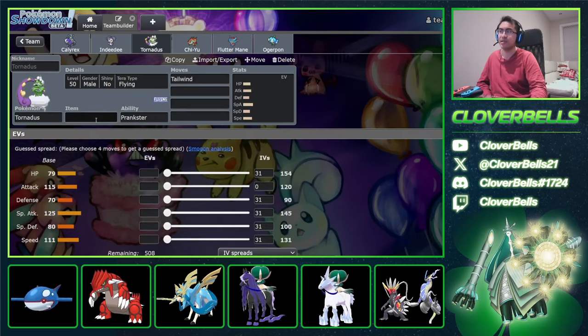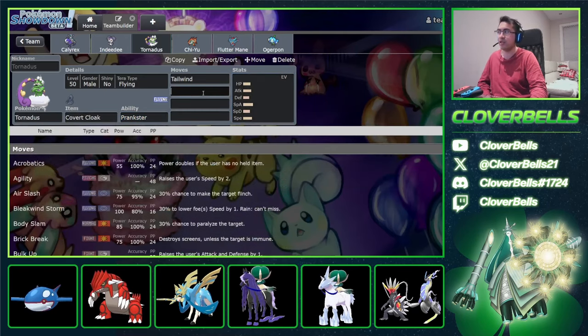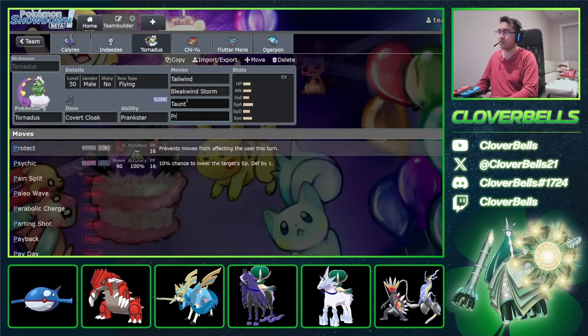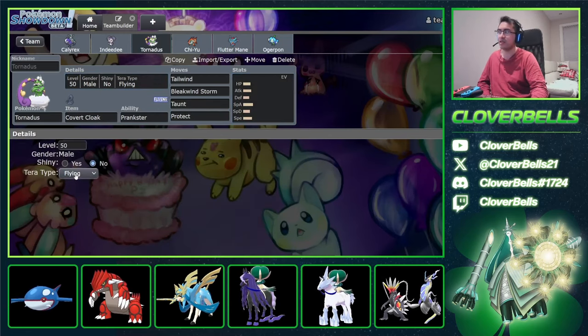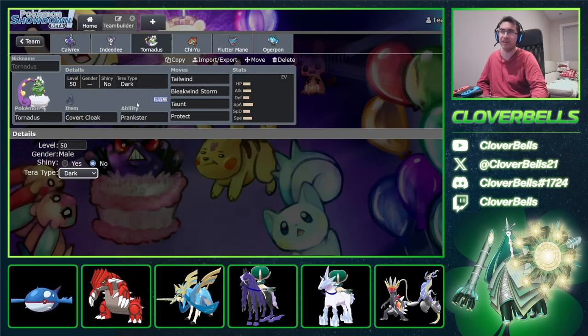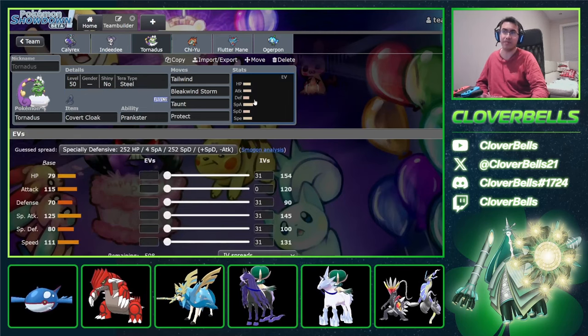For Tornadus, we went with Covert Cloak so we're not susceptible to Icy Wind. We went with Bleakwind Storm, and since Fluttermane is going with Icy Wind, we went Taunt. Taunt Tornadus is still pretty good along with Protect. You can do Terra Steel to give yourself better resistance against Ice and Rock damage. You can also do Terra Dark so you don't get taunted by another Tornadus. You're not really going to be Terastalizing Tornadus all that much, but I think Steel is pretty good.